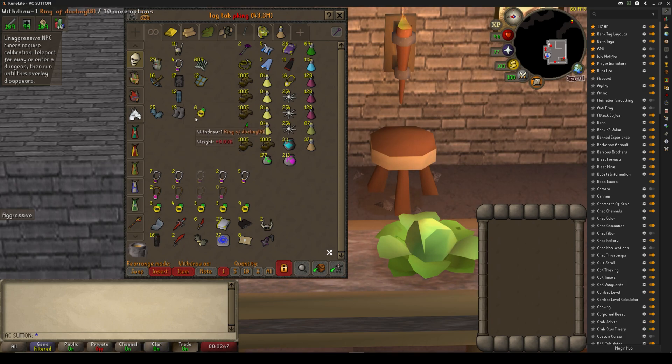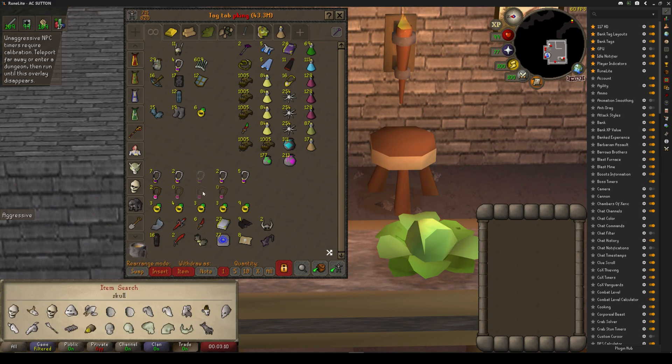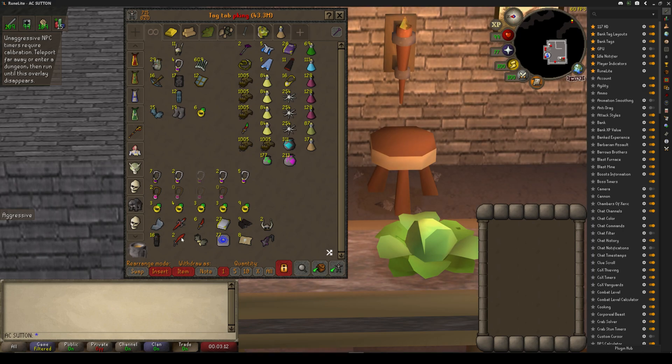I'm going to show you exactly how to do this. First, you should see a plus sign here — click the plus sign and name it 'PK' or whatever you want. I'm going to name this one 'PK Ready'. It'll show up at the bottom. You can right-click it, change the icon to whatever you want — I've got it as a skull because it's for PKing.